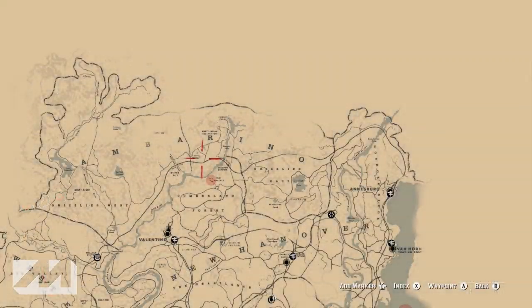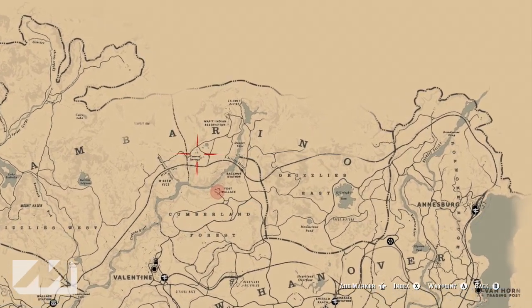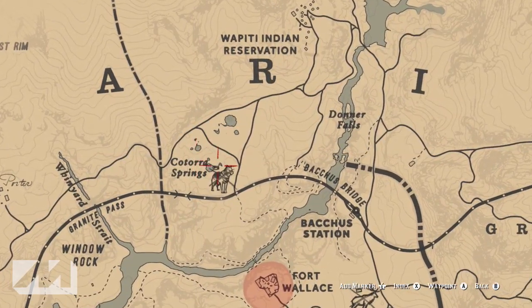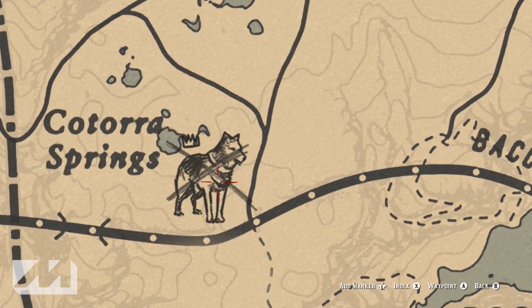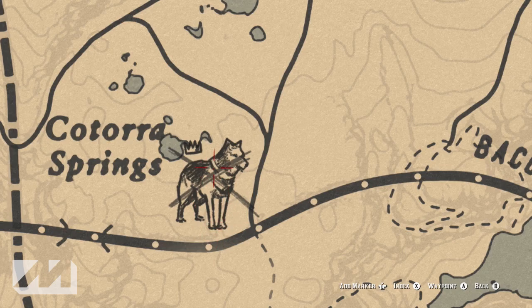First off, this guy is actually located on the north end of the map, just northwest of Fort Wallace and south of the Indian reservation in Katora Springs. You guys will see on the map if you zoom in.